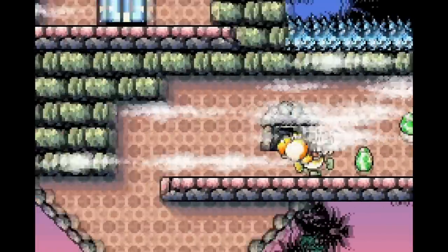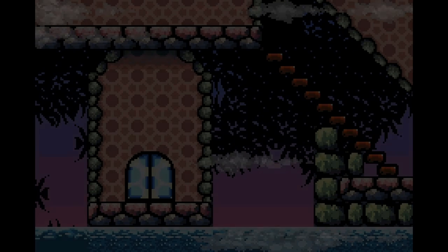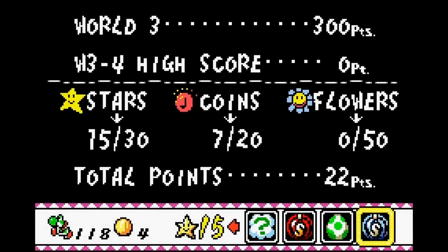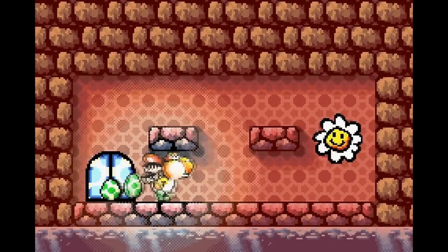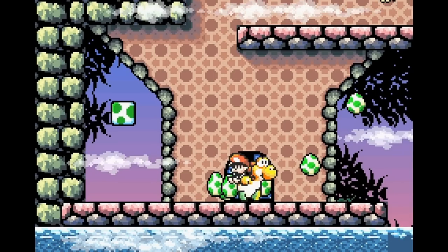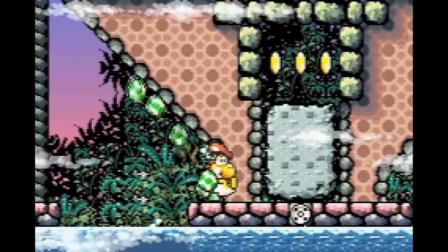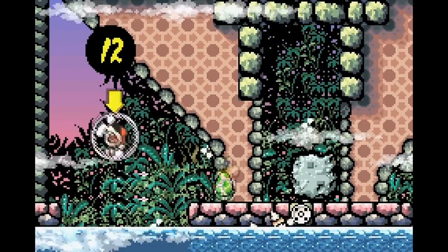There are two crabs in that room, and in order to get the prize you have to kill both of them. The first solution is you can obviously toss six eggs, three at each crab, or we can use a watermelon. I used a fire watermelon, because then I could just breathe a single stream of fire and they're both dead. What if you had used the ice flower? Would they freeze and then you'd just have to touch them and they'll disintegrate? Probably — I can't say for 100% certain because I don't think I've ever done it.